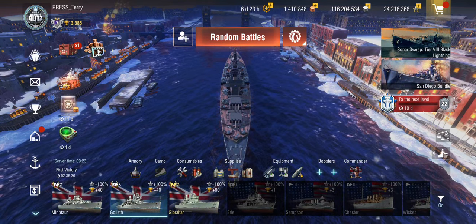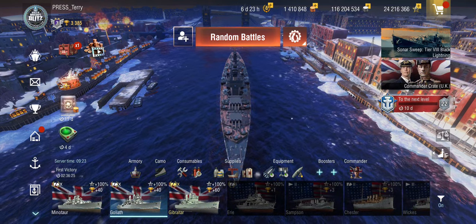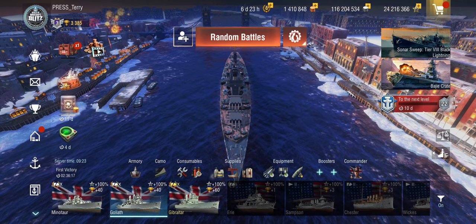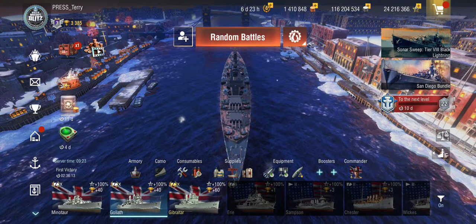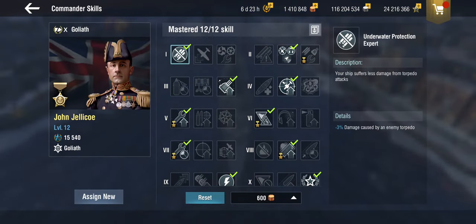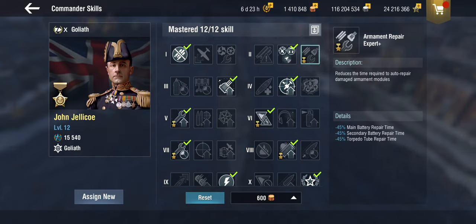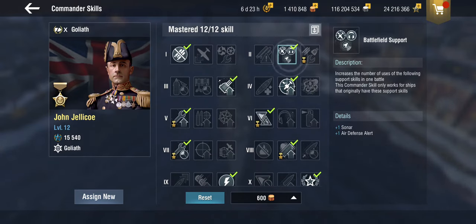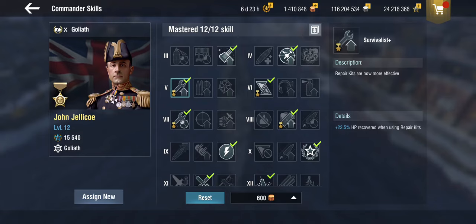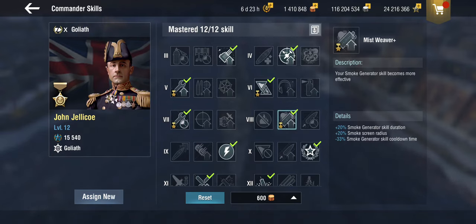To test these changes — the improved reload, improved dispersion, and better heal — I've played several battles. You'll see two of them: one with a regular Level 10 commander setup, and one with premium consumables and John Jellicoe. I haven't used his armament repair expert because she has both DFAA and sonar, so the extra charges are worth it. Key skills on the Goliath: better Survivalist for 22.5 percent HP recovery, Fully Prepared Plus for 20 percent repair kit cooldown reduction, and Improved Mist Weaver — though the smokes only get two charges.